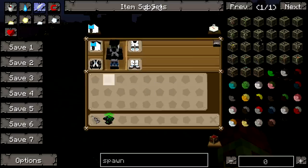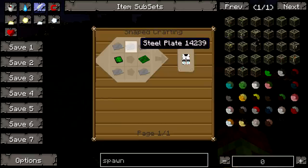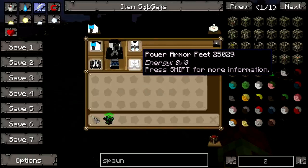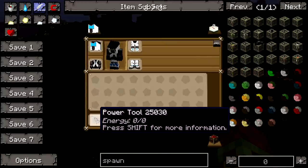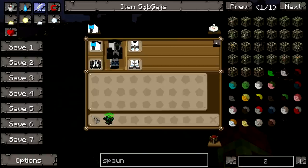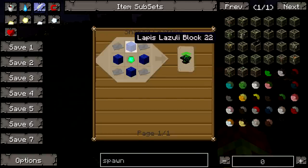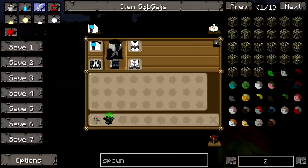For the power armor set, the main thing you're gonna need is steel plates and control circuits, or basic circuits. This is how you make the head, this is how you make the legs, this is how you make the torso, and this is how you make the feet — it's all just steel plates and basic or control circuits. The power tool is just again controller and basic circuits with two steel plates. The hardest thing you'll probably need is the Power Armor Tinker Table, which is four lapis blocks, one emerald, and four steel plates in the corners, and that'll give you your tinker table.